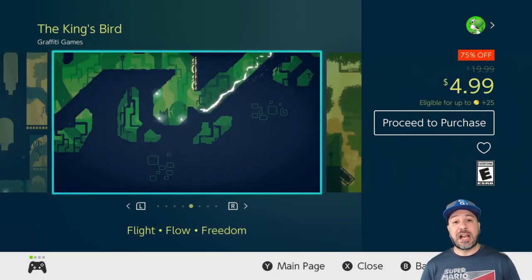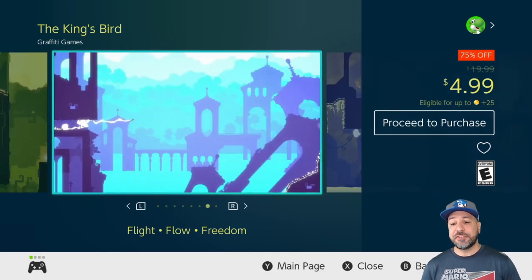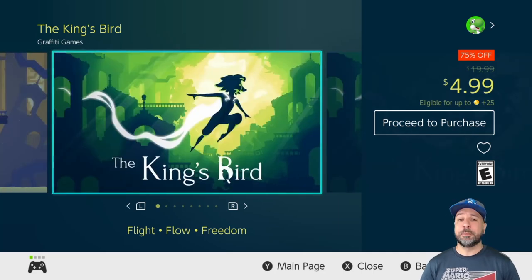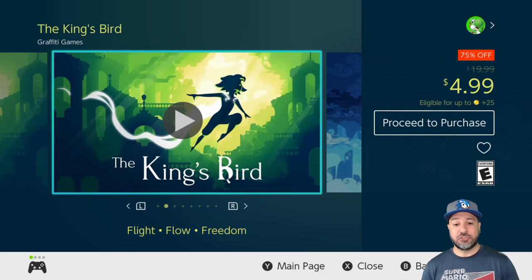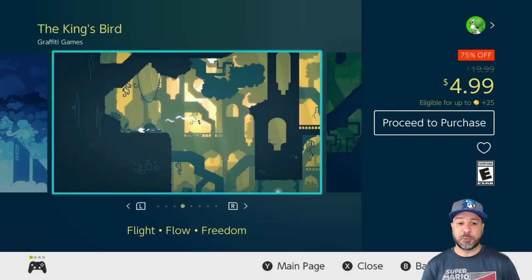What would a week of this list be without a challenging platformer? This week The King's Bird fills that spot at 75% off for $4.99. This game is all about flow and crazy high jumping mechanics, but at the same time it becomes incredibly challenging. If you're looking for an incredibly challenging yet fulfilling platformer this week, definitely give this game a try.